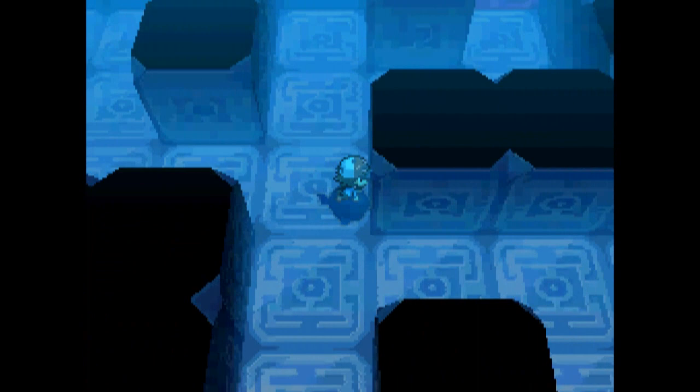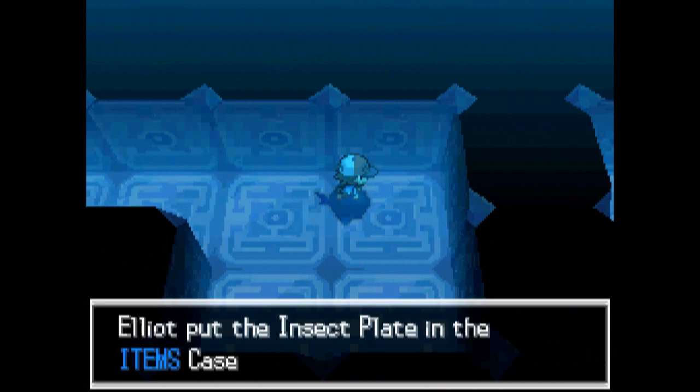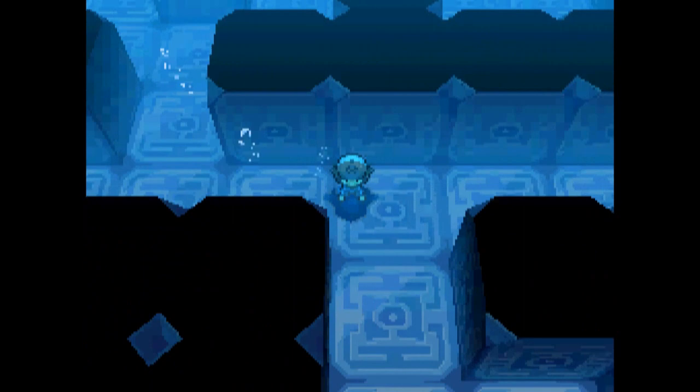You can go straight if you want to head to the last floor, but I'm going to collect every piece of treasure on this floor because it wouldn't be a good guide if I didn't. We go down, up, right, and around. In this patch we found an Insect Plate, which obviously powers up bug-type moves.